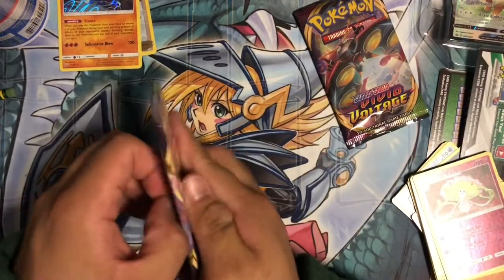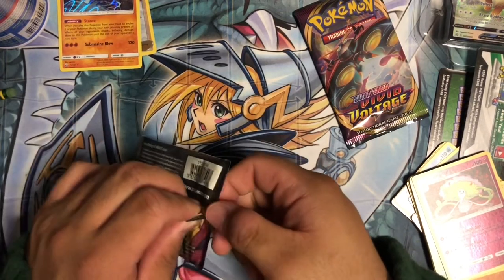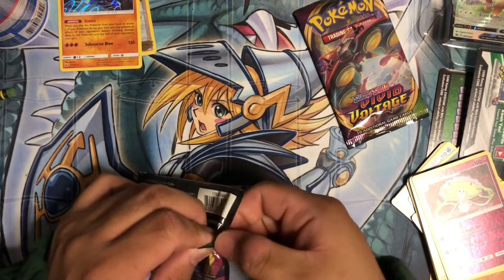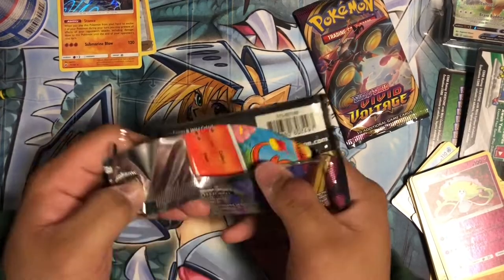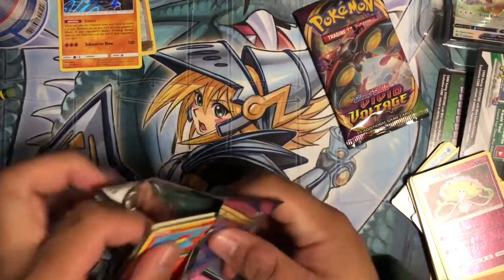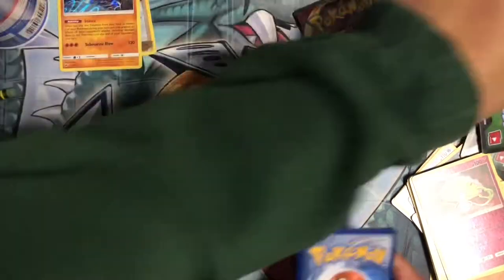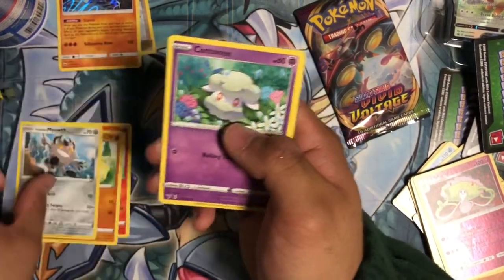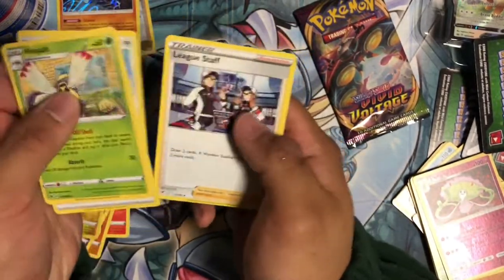Alright, looking for that Chunky Pikachu — let's go with the Vivid Voltage. Seeing a lot of reprints of these everywhere. Not a lot of 2021 stuff, a lot of 2020 stuff. Charmander, Wooper, Gloom and Meowth, Cottonee, Rookidee, Reverse Boltund, Ninjask — and nothing else.